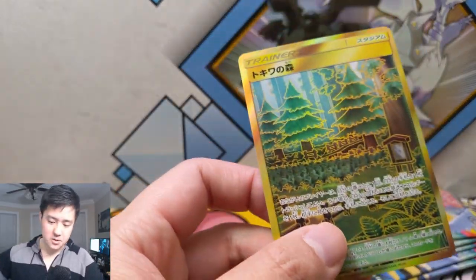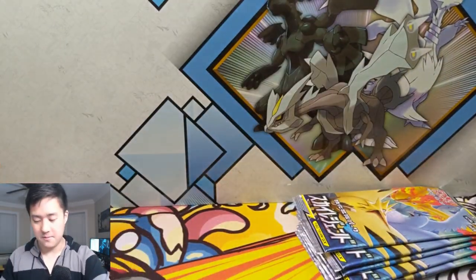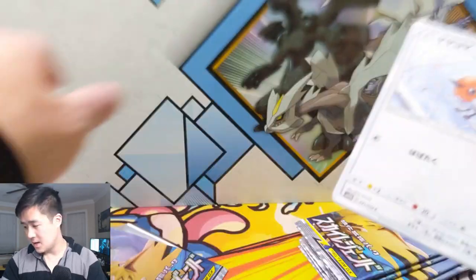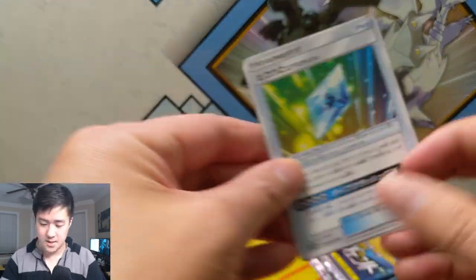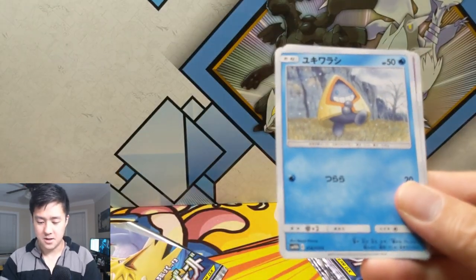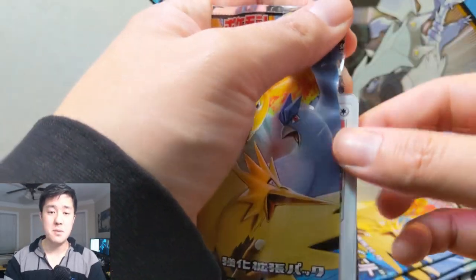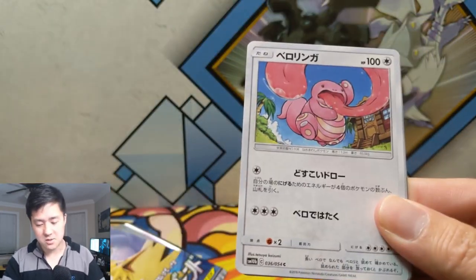So we do have a gold trainer for our secret rare. Maybe we can still get at least a full art for another pull. I'm not sure if alternate art is considered a secret rare, so maybe there's still a chance. I'm still hopeful — I'm not sure if the rainbow is considered the secret rare or whether the alternate art counts as something else. We have Zarude, Lickitung, Magneton, a Poipole, and then a Magnezone — that's pretty cool, it has like a little army.